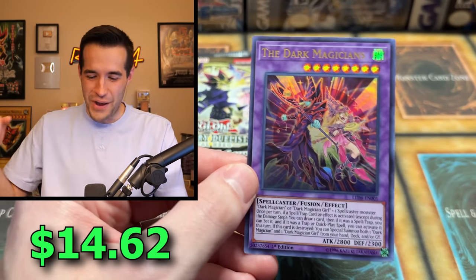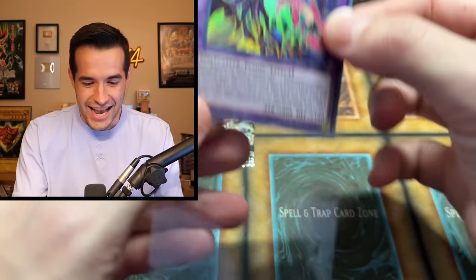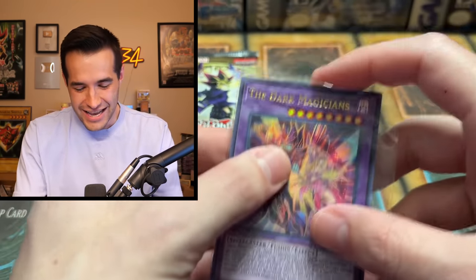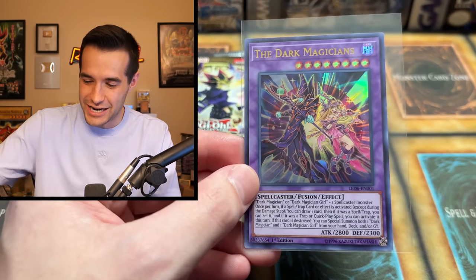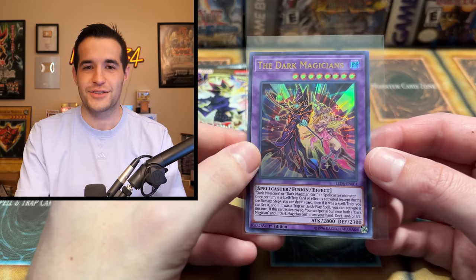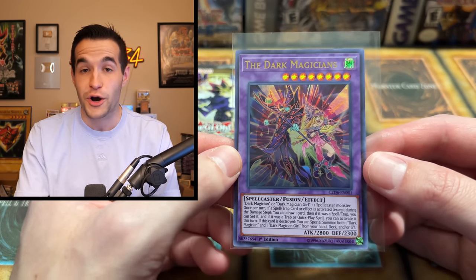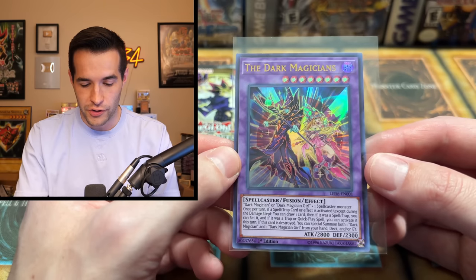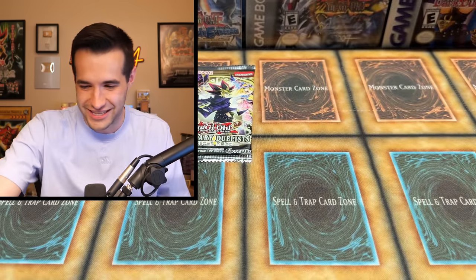Oh — the best card in the set! The Dark Magicians! That is how you do it — second to last pack! Congrats on the Dark Magicians, that is insane! Check out that artwork — Dark Magician and Dark Magician Girl, The Dark Magicians, gathering 2,800 attack. Pretty amazing card for the Dark Magician deck. The Ultras were pretty iffy until the last two, and then we just went wild at the end.